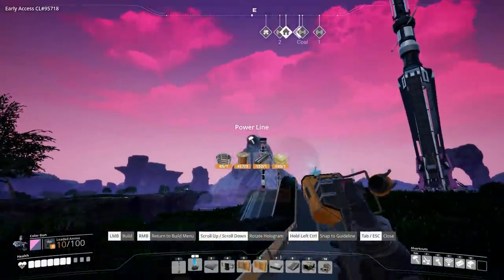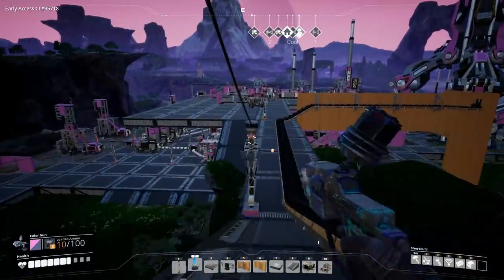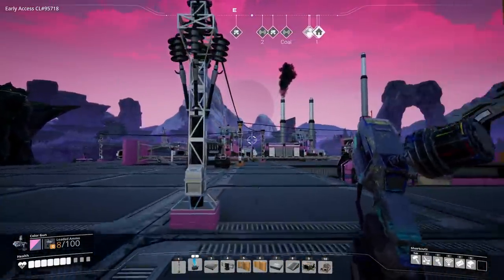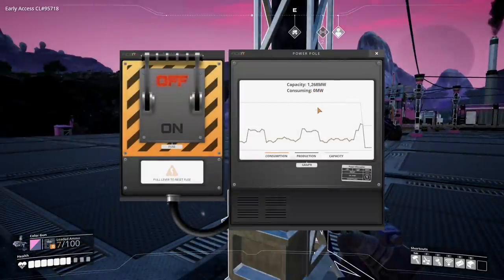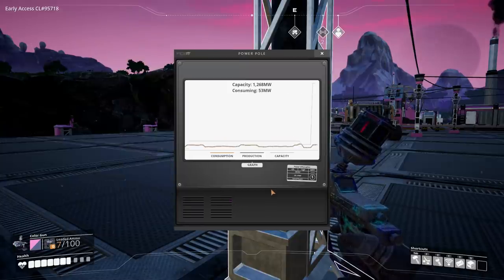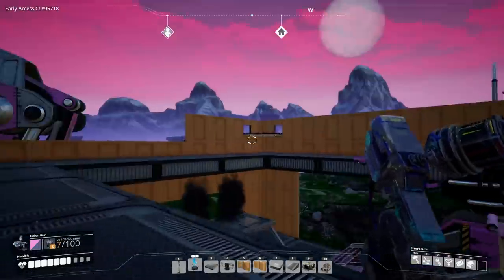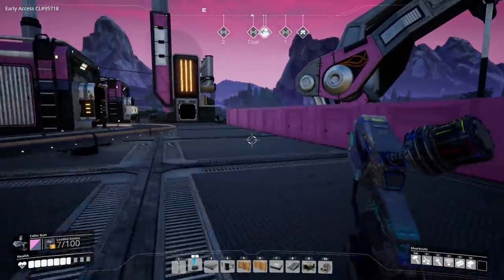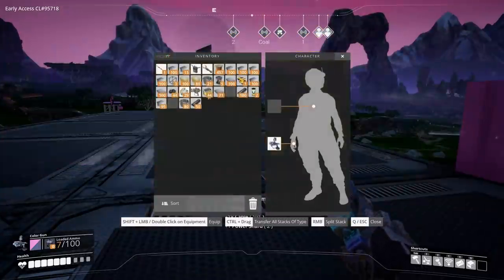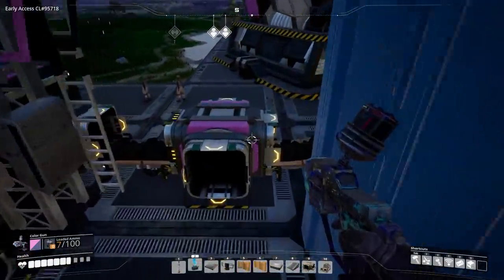Let's hook this into the base - we need to click on that and join that to there, and that should now be powering all of our base, which means we can get rid of some of the other things down there. I'm going to get rid of these coal burners down there and tidy up our base, make some space. What have we got all together now - 1.268 gigawatts! Oh this one's been switched off - let's turn it on. Let's go and check how our coal usage is doing. These are going to go as well.